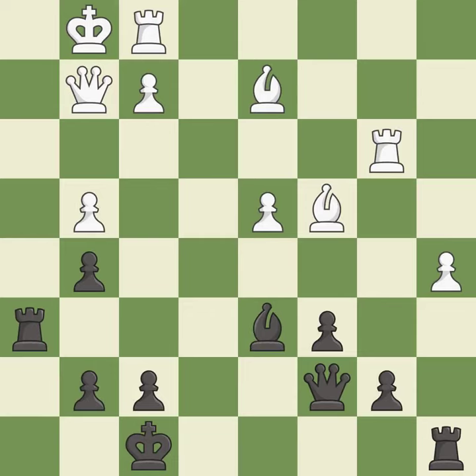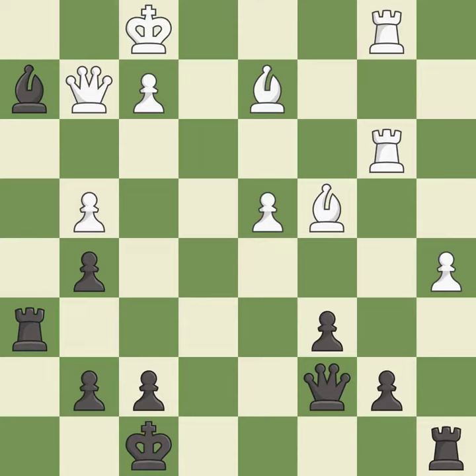This move puts the bishop on a safer square. This threatens to win a bishop — it is excellent. The rooks are coordinated and powerfully doubled on the file — it is excellent. That's a sensible reply — it is excellent. This evades the check from the bishop — it is best.